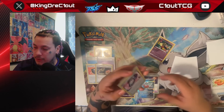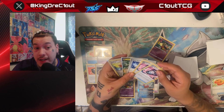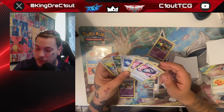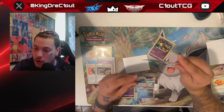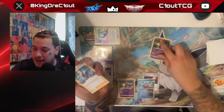Our only option is to Flower Select. We hit a tough choice — Colress or Mirage Gate. We're probably not doing anything else this turn and next turn we'll need to recover. Mirage Gate won't help with that, and we did not prize any Mirage Gates — we have three more in the deck. So we're going to Lost Zone the Mirage Gate, keep the Colress, and pass.